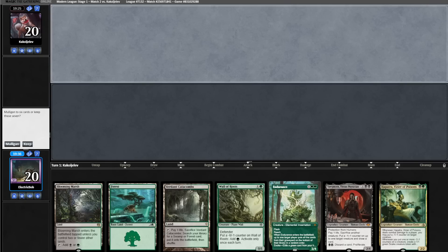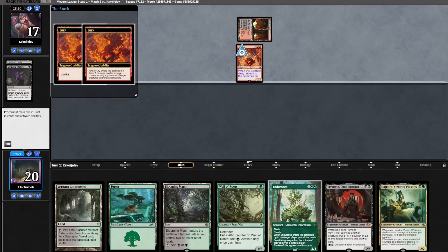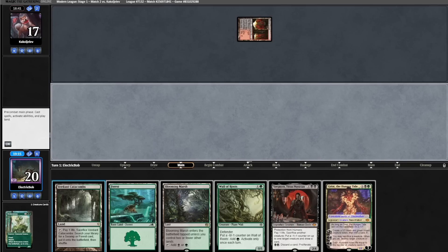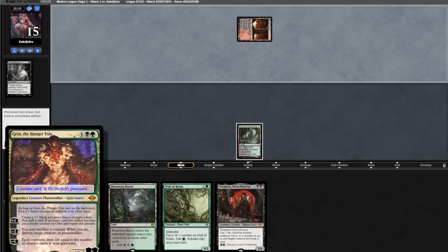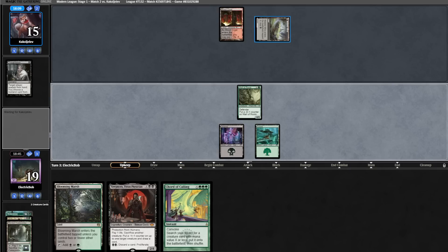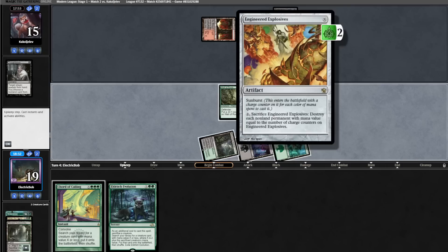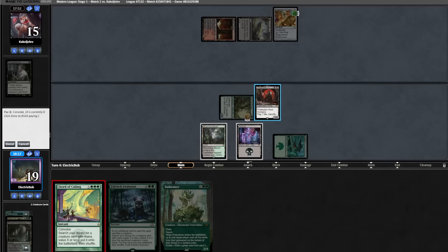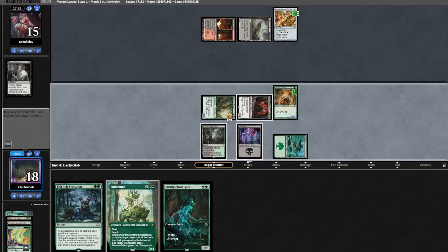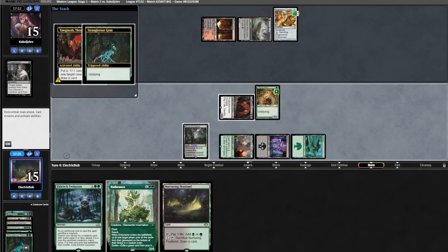Let's get into sideboarding: take out some mana dorks for interaction. For game two, our starting hand looks fantastic, so we'll keep. Opponent goes land into an evoked Grief. We have Endurance here — we cast Undying Evil on it. What a blowout! We cast Endurance, getting rid of Hapatra. Opponent casts Thoughtseize taking our Insect Queen. We grab a Swamp to play around Blood Moon and slam Wall of Roots. Opponent plays Malakir Rebirth. We cast our Yawgmoth. Opponent casts Engineered Explosives for two. We Chord for one to find Young Wolf, sac it, dig for another undying creature, find Strangle Root Geist, find a green source, cast the Geist — and we go crazy. Opponent scoops immediately.